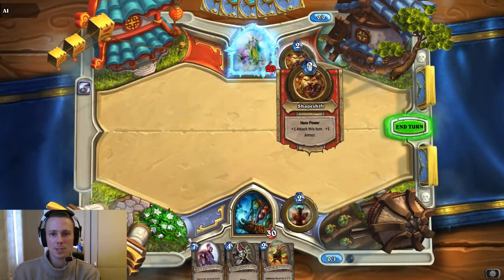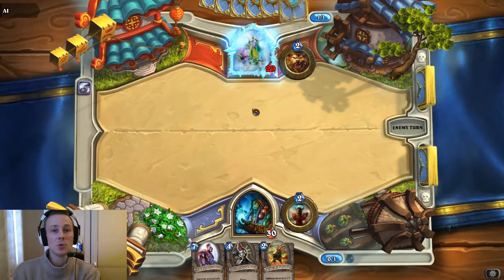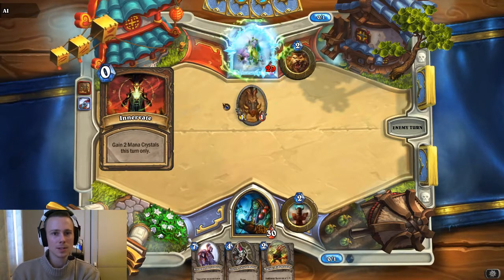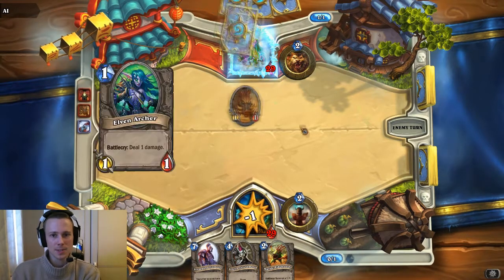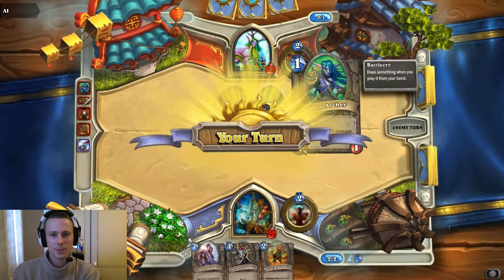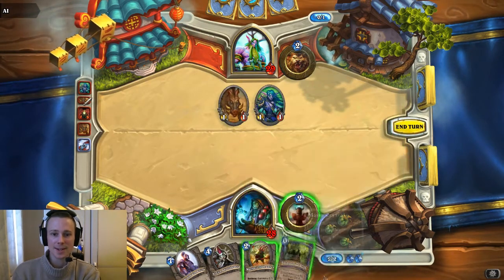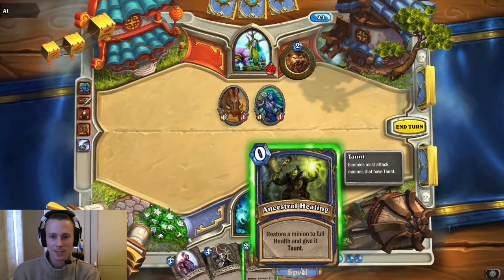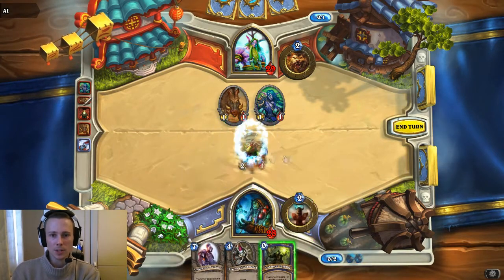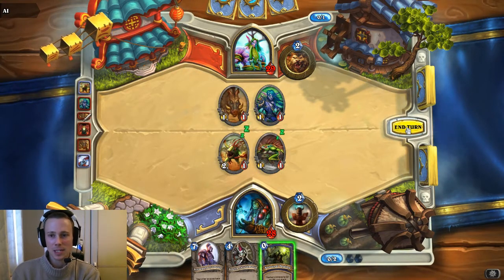What have you got? Shapeshift — plus one attack this turn, plus one armour. That's pretty neat. Bit of an all-rounder as the Druid normally is — jack of all trades, master of none. Restore a minion to full health and give it Taunt — that card is just insane potentially. Imagine using that on the Core Hound or something. His Battle Cry is going to be summoning another Murloc, so here we go.